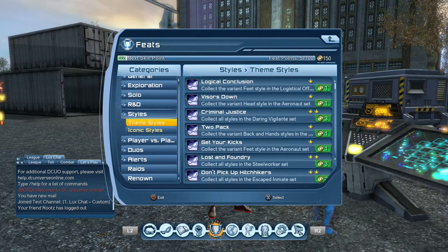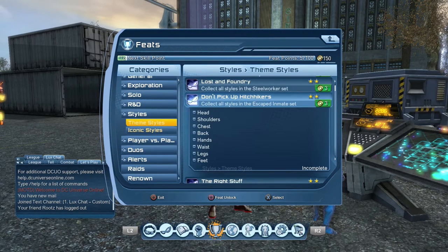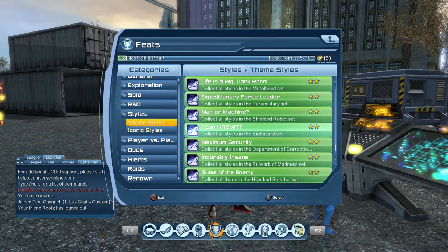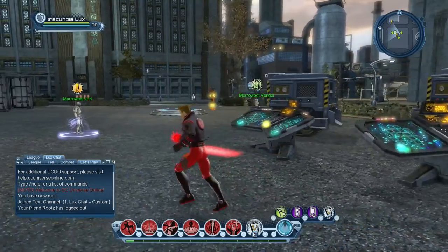You need to do this for the style as well. Looking at styles — Steelworker and escaped inmate. Heroes get the Steelworker and escaped inmate from the posters; heroes get the escaped inmate from Arkham and Steelworker from the Oolong Robot. Whereas we get the biohazard and Department of Corrections — biohazard from Ace Chemicals and Department of Corrections from the Strikers bounty. So you kind of need to do that if you want the styles, which is a good thing to do anyway.